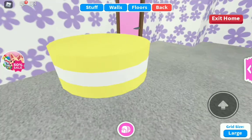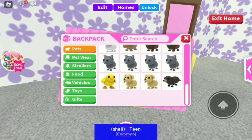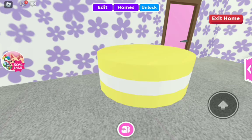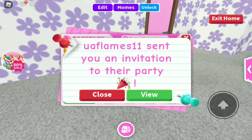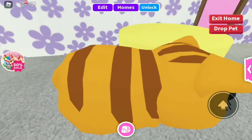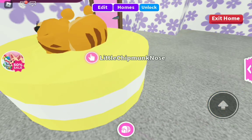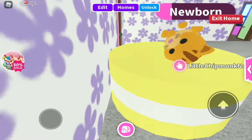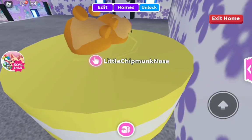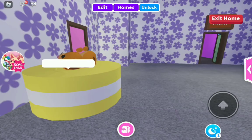Pop the pet bed right on and you're done — it's really simple and easy! For this one, I recommend any of the orange pets. I don't really recommend the chick or the puma since they don't quite match the color. I recommend the ginger cat — mine is named Ginger. I also recommend a bee for this one, though I don't have one. It's really cute!